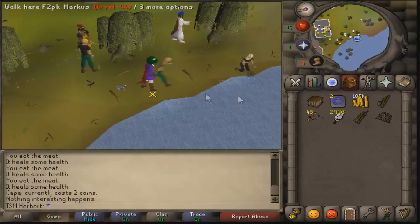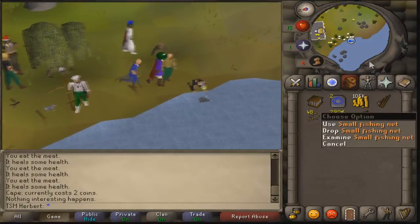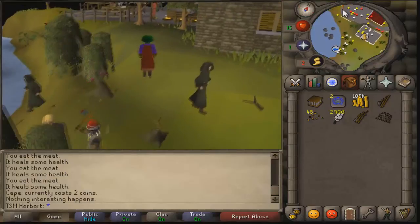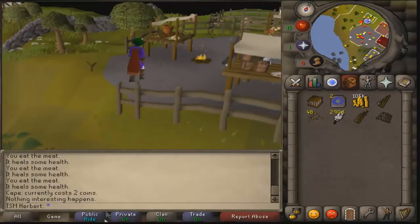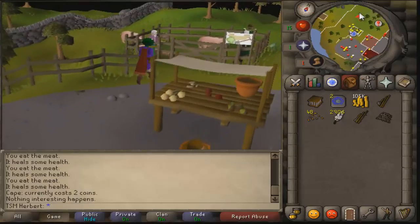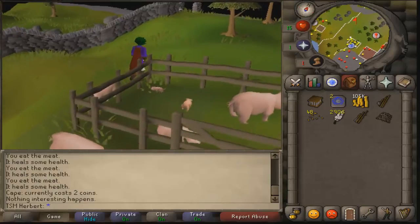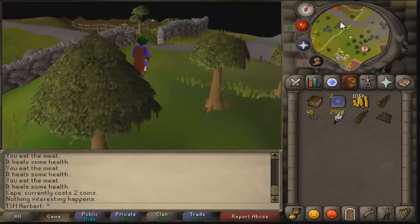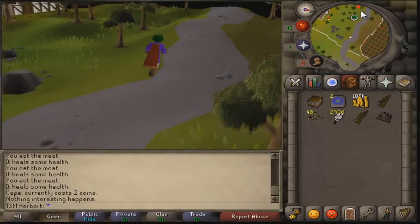By the way, these dark wizards will be a pain but you're gonna have to push through it. First you'll want to have your net, but before I start, let me show you where to get the net. If you're just starting on 07, feel free to PM me at TSM Herbert and I can get you started with some fishing supplies. We're going to a place called Port Sarim.